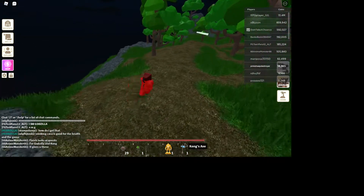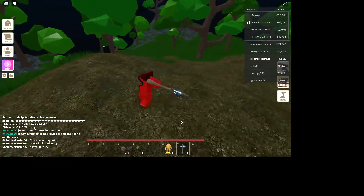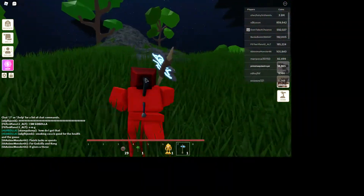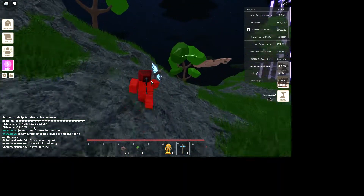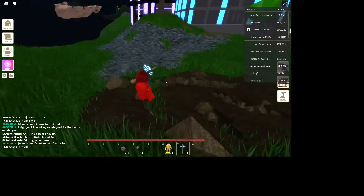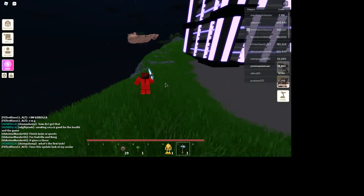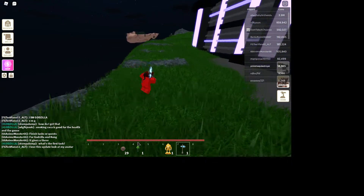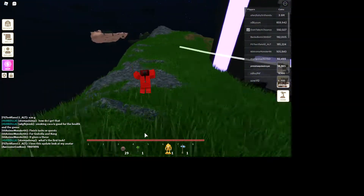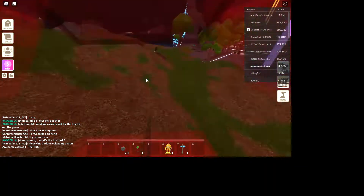We're also going to test Kong's axe to see if it's better. We're going to test a hickory sapling and see how many hits it takes, because that's the hardest one to hit. Do palm trees give you palm wood or just normal wood? I need it to be day — there might be one near the city.